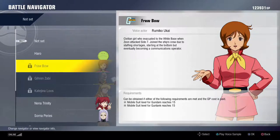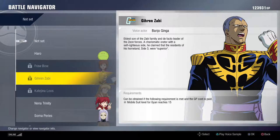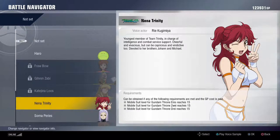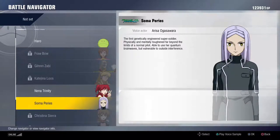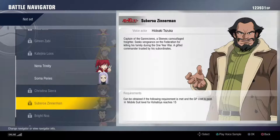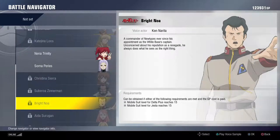But, for some people, if you choose to want to have a navigator, there are plenty for you to choose from. Only Soma comes automatically. All the other ones you have to unlock. Soma, you get from the Virtue DLC, which was included with the pre-order.